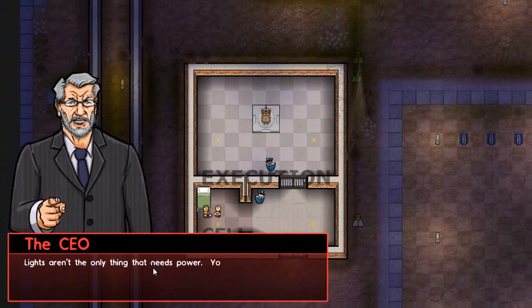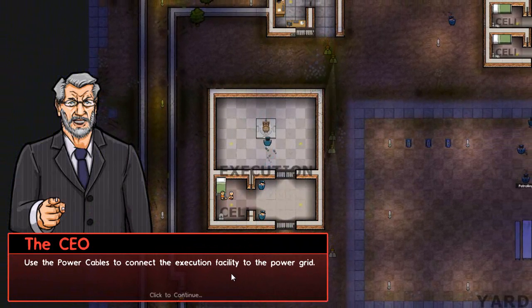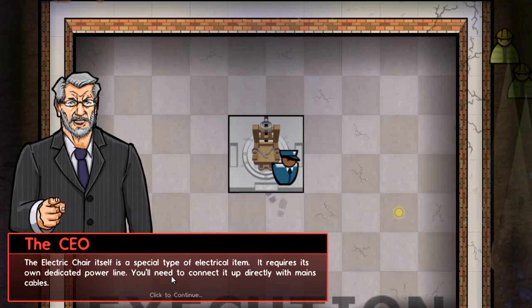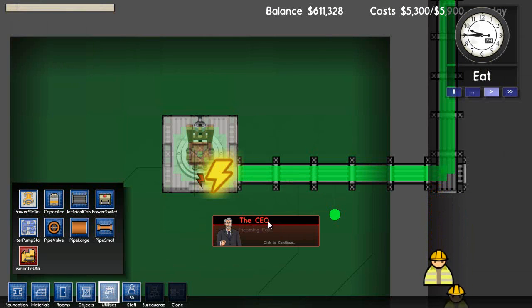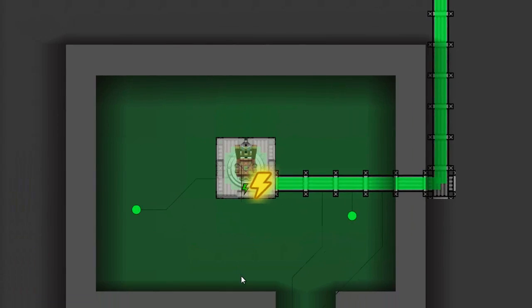Lights aren't the only things that need power — the new electric chair does too. Use the power cables to connect the execution facility to the power grid. The electric chair itself is a special type of electrical item; it requires its own dedicated power line — you'll need to connect it up directly with mains cables. I'm already on top of it. We should test the execution room at least once before we use it — just turn it on for a few seconds to make sure everything's okay.